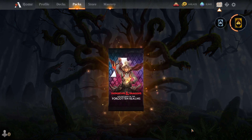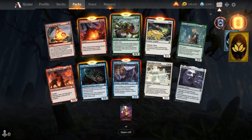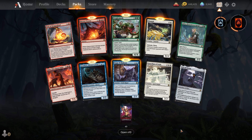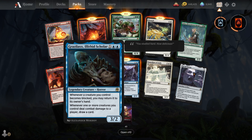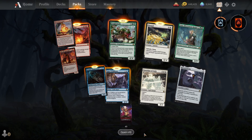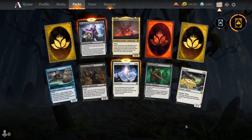Open another ten. Minotaur Swarm, another Zalto, we have the Gelatinous Cube here, and some Crag Slicks.